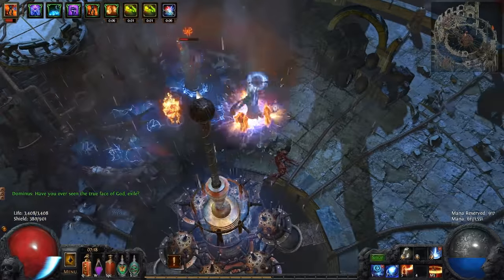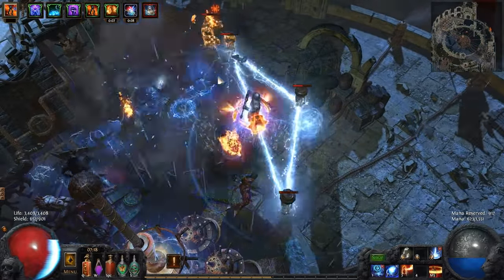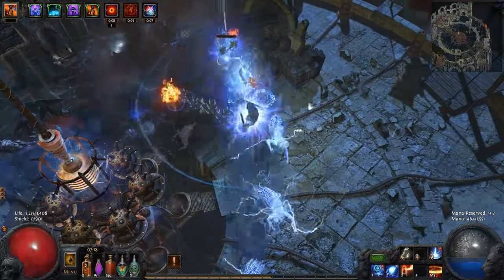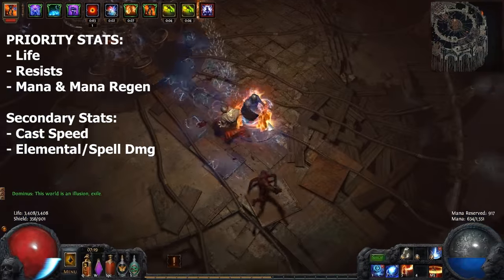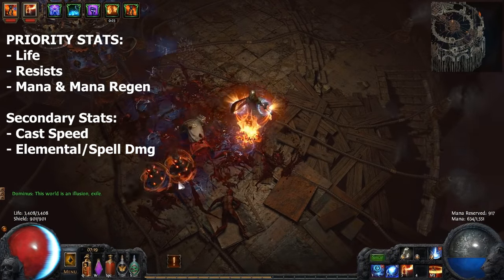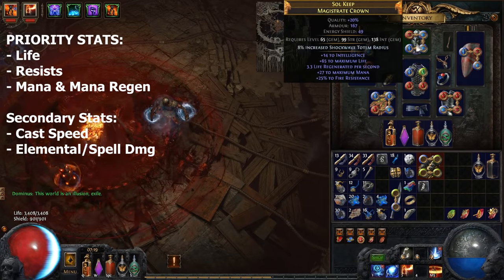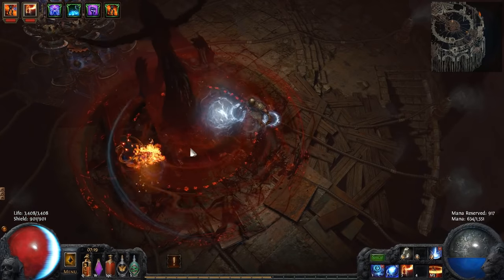We combine this with the Mind Over Matter Keystone to bring this amount to 40%, meaning only 60% of all damage you take goes to your life and the rest goes to mana. Gearing this build couldn't be simpler or cheaper, and as I mentioned, this is perfectly doable self-found. Primary stats are life and resist, but any mana or mana regeneration you get also has the added benefit of adding to your effective life total. You don't need a 5 or 6 link chest or weapon either — just 4-link your helm, boots, and gloves. Weapons can be whatever you want, just get spell damage, cast speed, and mana where possible. This build is non-crit, so no need to invest in expensive crit spell gear.